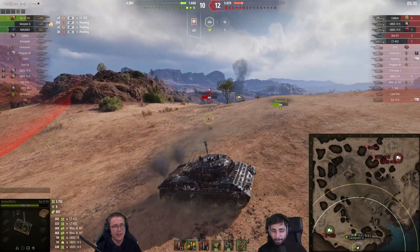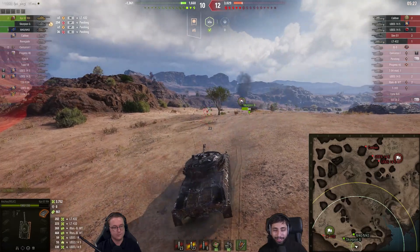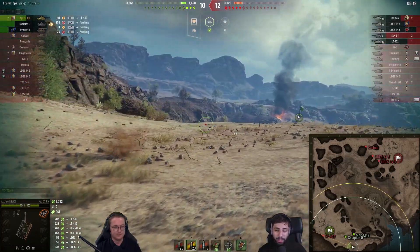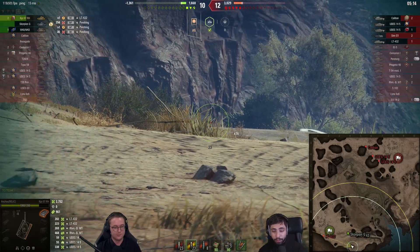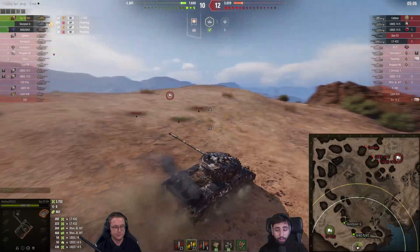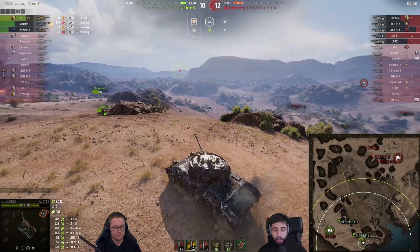I don't know how I feel about him stopping to aim at the LT in that position — that's asking the Caliban to hit a shot on the rear broadside of his tank. But he manages to get away with it, which indicates perhaps the Caliban just wasn't pre-aimed or isn't even in position yet. This LT is definitely overcommitting right now and needs to go down, because right now he's pinning all three of our friendly tanks in position — the Scorpion and M40 can't really move without being seen by the LT now.